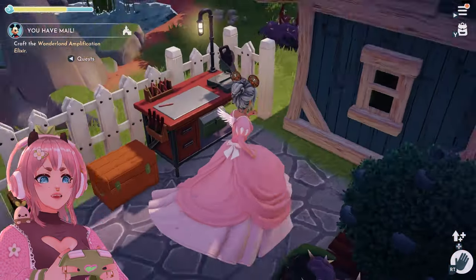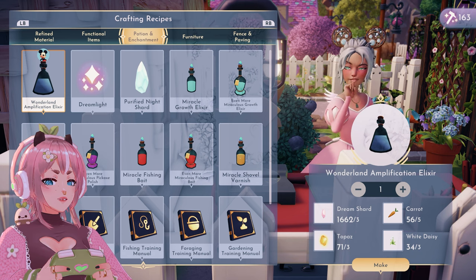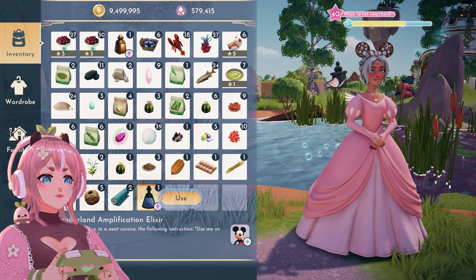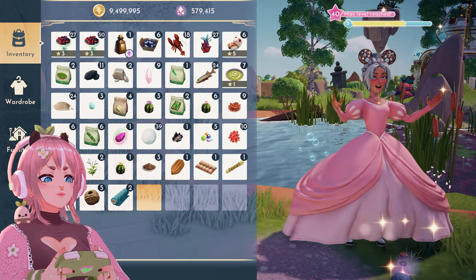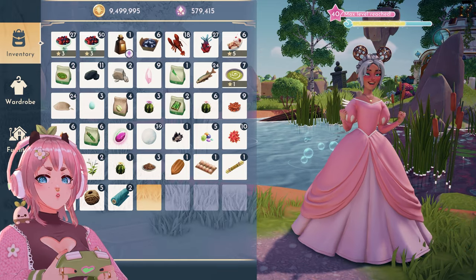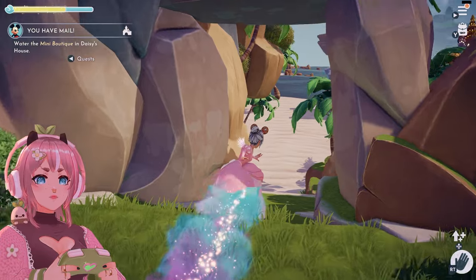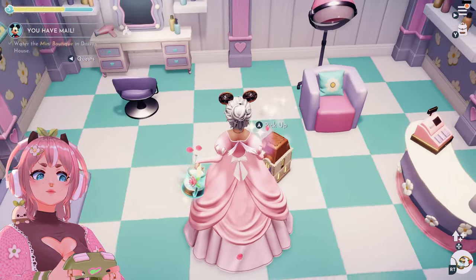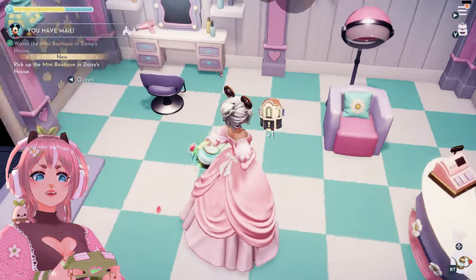Let's go here — do I have all the stuff I need? Yes. My pockets are full. Use. Water the mini boutique in Daisy's house. Okay, let's pick it up.